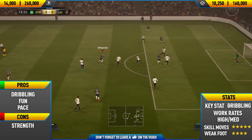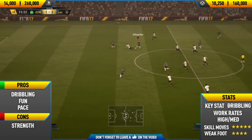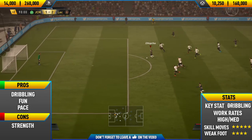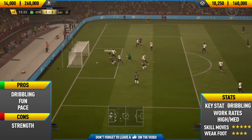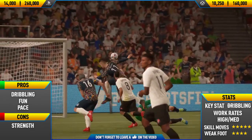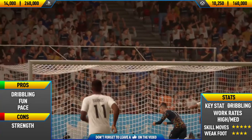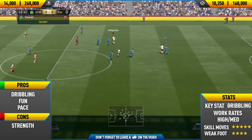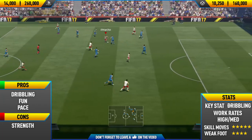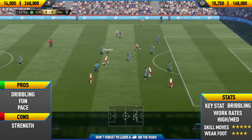His key stat is dribbling — he just keeps the ball so close to his feet. As you can see in the clips, he dribbles in and out of players, pulls off nice skill moves, and scores some really nice goals. He has decent work rates — high/medium — and always seemed to be in the right position at striker. He also has a four-star weak foot, so he can finish with his left as well as his right, and of course the five-star skill moves, which in my opinion is the biggest selling point.